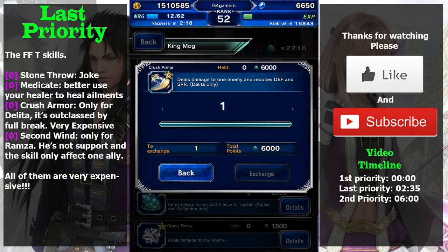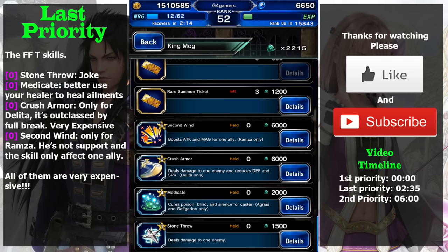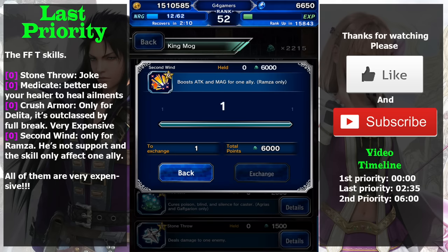The last skill is Second Win. This one is also useless because Ramza is five-star base — as rare as Lightning and Delita — so not many players will get him. Also, Ramza is an attacker, not a support, so using him to support is not ideal. Second Win only targets one target and the duration is only three turns, so you'd need to cast it every turn. If you need support, use other heroes.